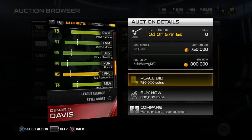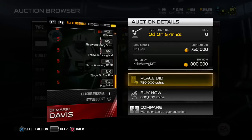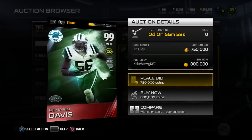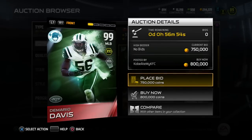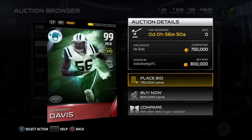The second 99 overall behind the Navarro Bowman that was recently added to the throwback section of Ultimate Team. Go ahead and let me know in the comments below if this was the right decision, or if not, who would you have chosen to get a 99 overall for fullback and middle linebacker.